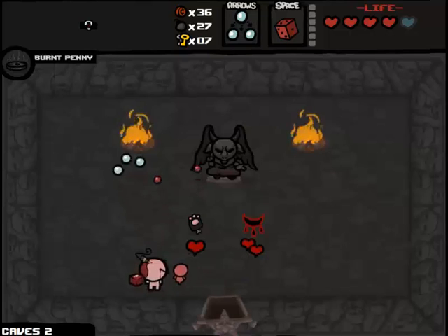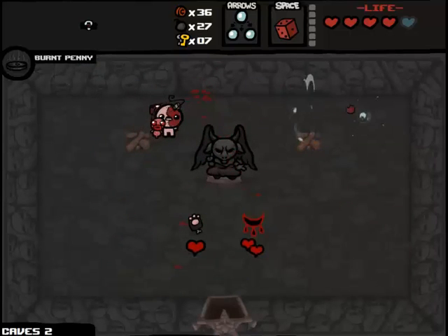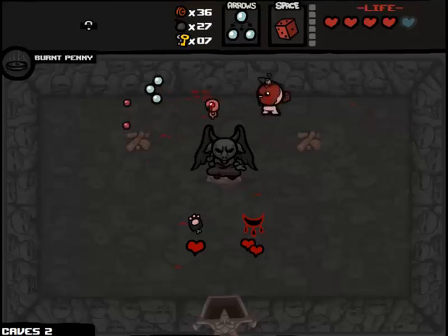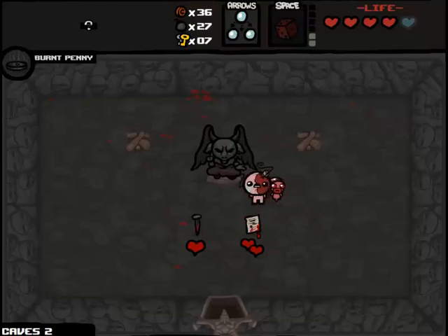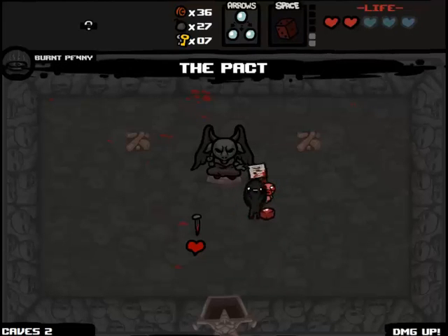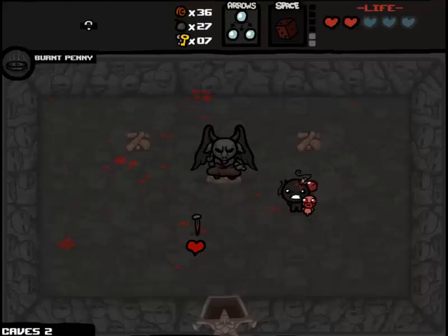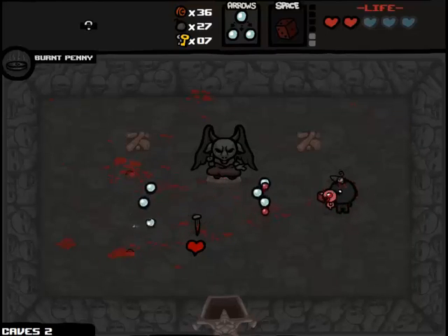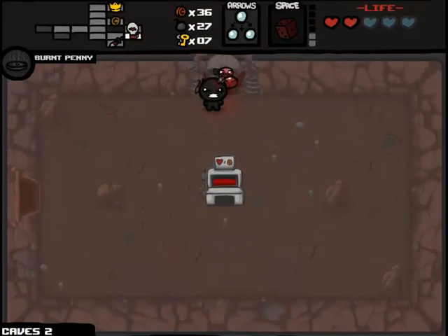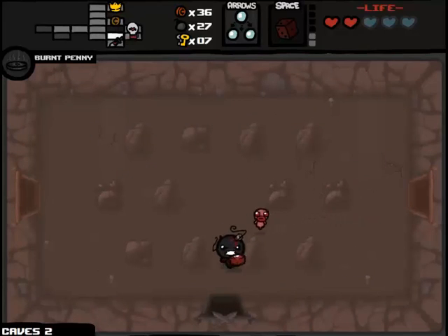Let's see what Satan's got for us. Guppy's Paw for one heart would be great — it would turn each of my red heart containers into three spirit hearts. But since there's no chance of Polaroid invincibility on this run, I'm not sure that's a good long-term strategy. The other item is Spirit of the Night — flying and spectral tears, another good pickup. But I'm going to re-roll. Now the heart value will stay the same but the items will change. Two red hearts for the Pact — damage up, plus two spirit hearts, plus shot speed up. Gonna take it. The Nail is only one heart and I could use it right away to get a spirit heart, but I would have to give up my D6. I don't want to give up my D6.